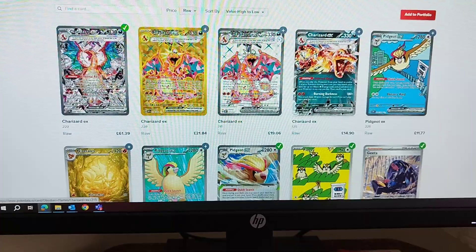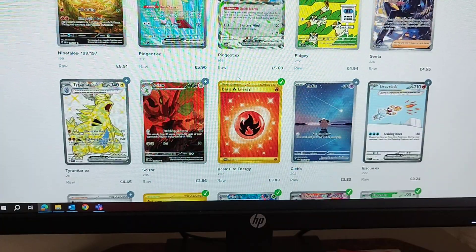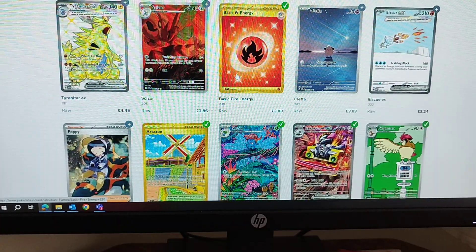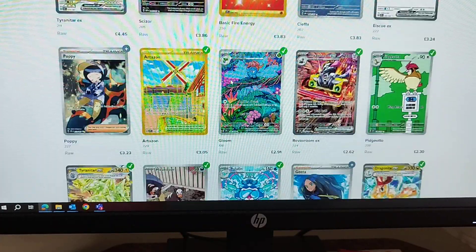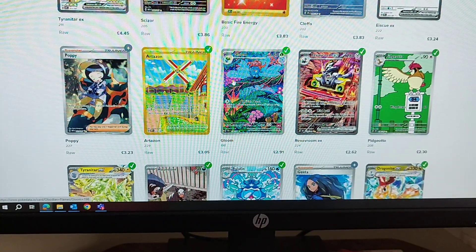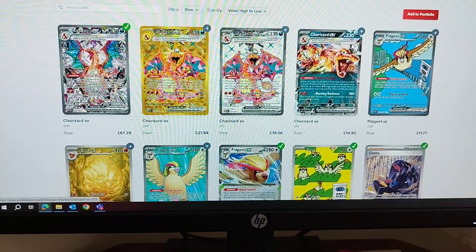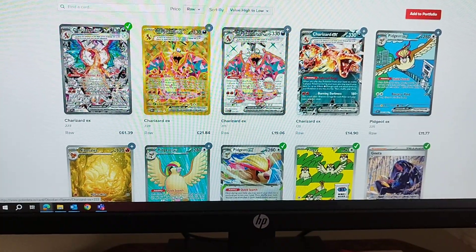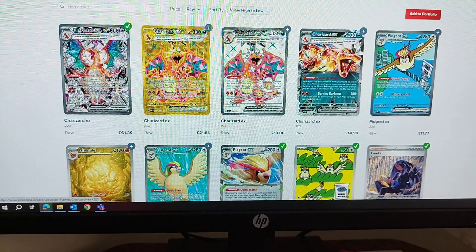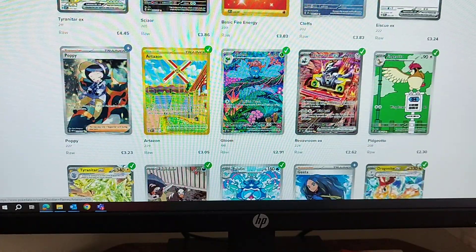At the beginning of November, I believe we have the next set which is going to be Paradox Rift. There are a few cards out about that but we're not going to go through that because there's only about five or six cards we can see. So we're going to go through the set list — I hope you find these set list videos useful. I'd love to hear some comments below about what you think this set's going to be doing 10 years down the line. Do you think these cards will hold any value in 10 years? Obviously the Charizard EX illustration rare is the best card in the set — this will probably stick around, maybe a £300–£400 card in 10 years' time depending how many there are.